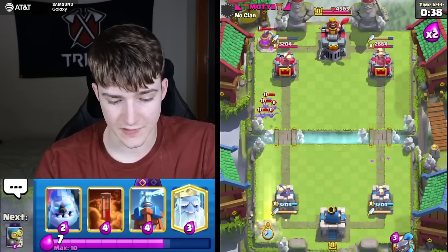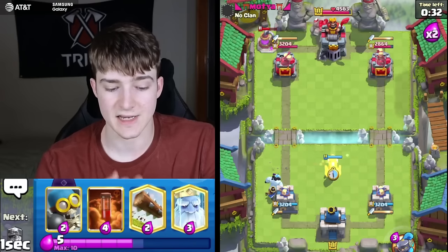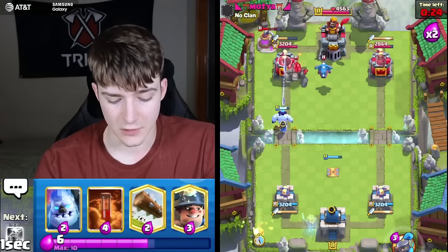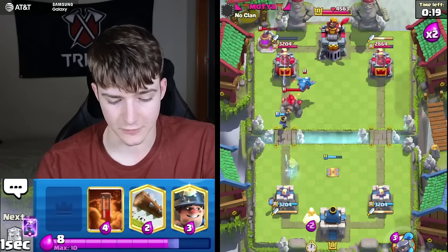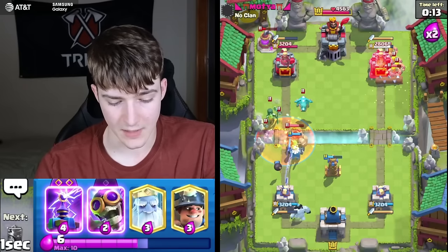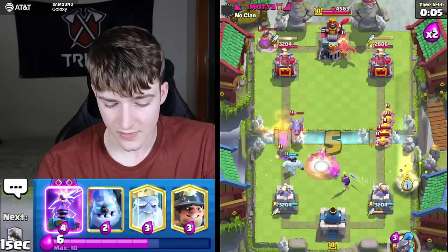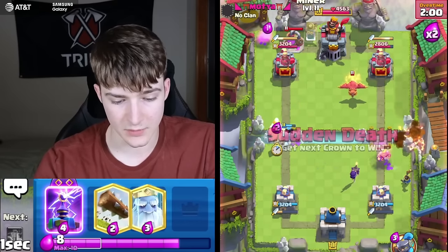I'll go Little Prince here. He golemed the same lane so we have to defend, and he's going for an E-Drag — let's go Bomber. He's going Barbs in the other lane; going to Poison on top of the E-Drag and Night Witch. Evo Bomber coming in to clean up the Barbarians. Let's get an Ice Golem going and then Miner in a different position so it's harder for him to predict.